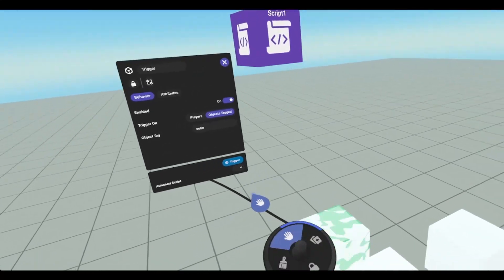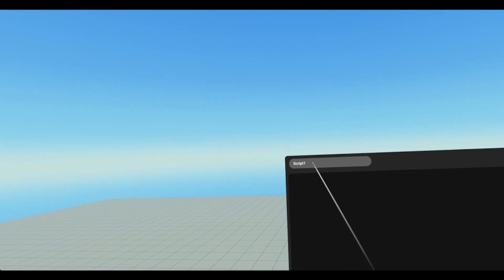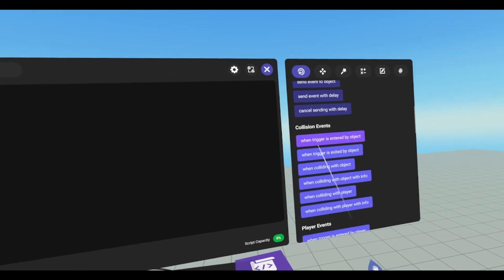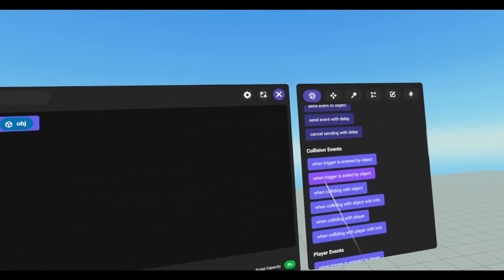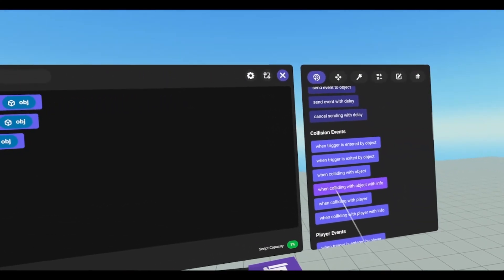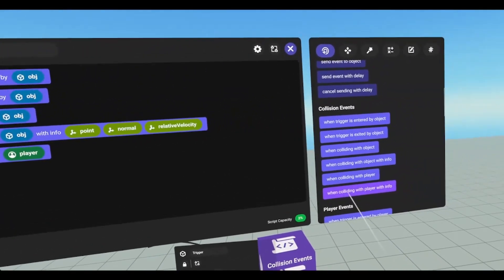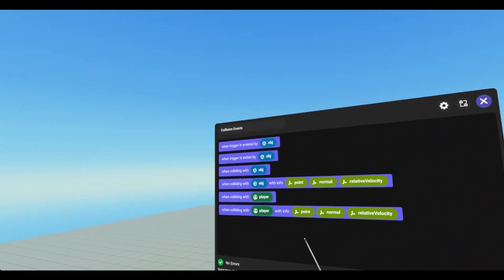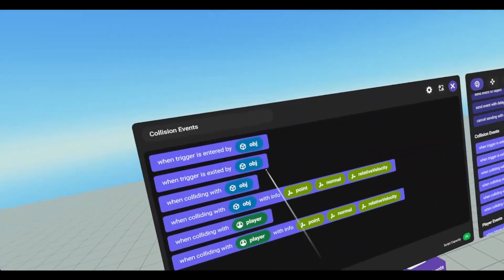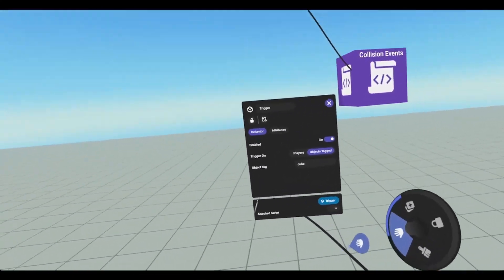We will leave our trigger open for now because we're going to need its blue pill later. We're going to change the name of the script to collision events. And we have several events we can pick from: when trigger is entered by object, when trigger is exited by object, when colliding with object, when colliding with object with info, when colliding with player, and when colliding with player with info. Now normally, when trigger is entered or exited by object only fires if the script is attached to a trigger gizmo.